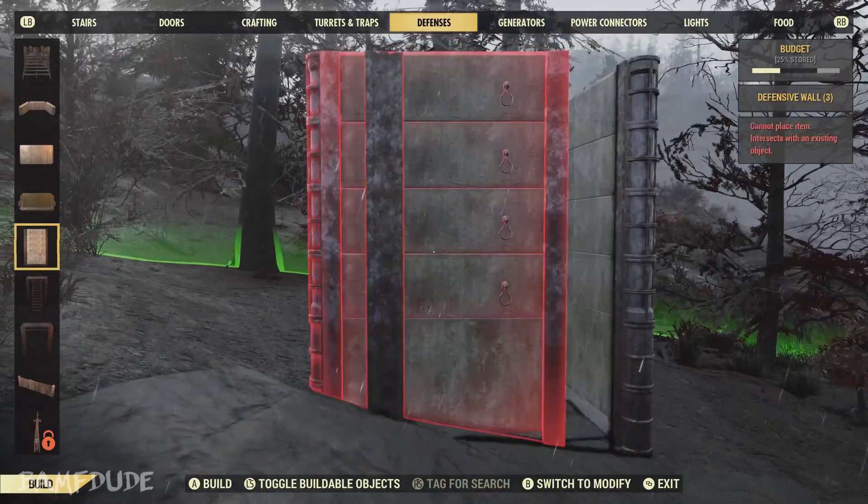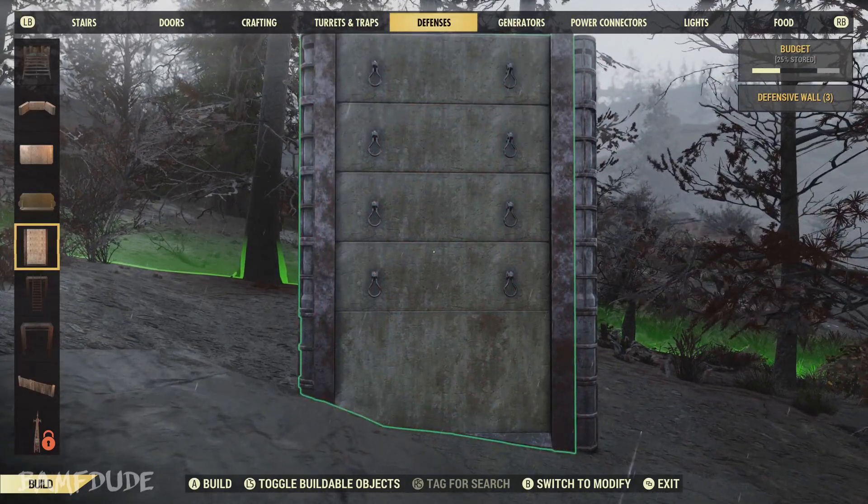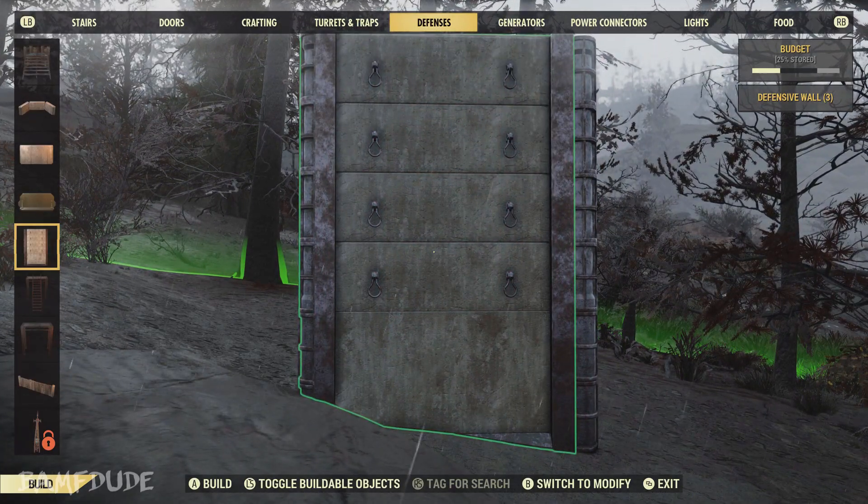In case you are unaware, these walls do snap together, as you can see here. And they snap with the loops on the outside.